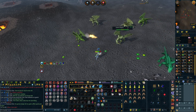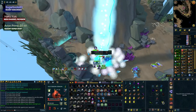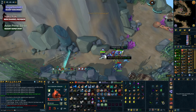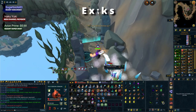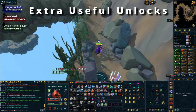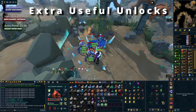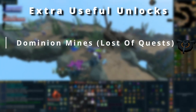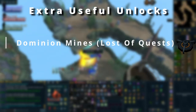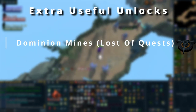Moving on to the final section: extras that are worth unlocking and worth setting your sights on, but not things you necessarily need right away. Dominion Mines from the Dominion Tower are explosives you can place on the ground at certain bosses. You can use two of them for up to 20,000 damage since they do 10k damage each. They're incredibly useful at Solak, AoD, the Ambassador, and ED2 - not strictly required but often requested at AoD and Solak.